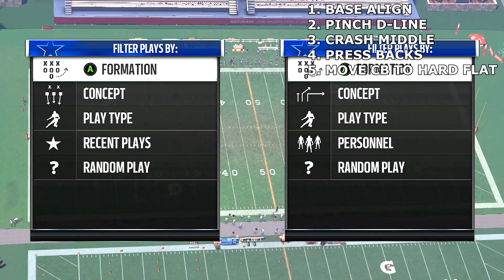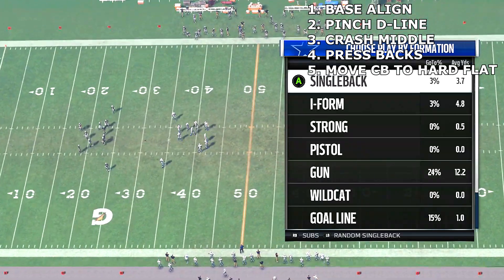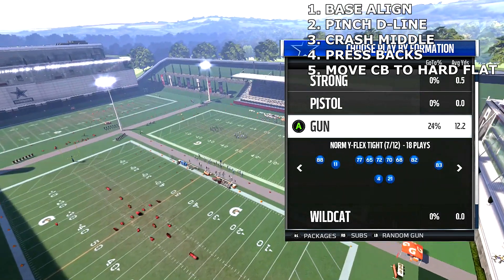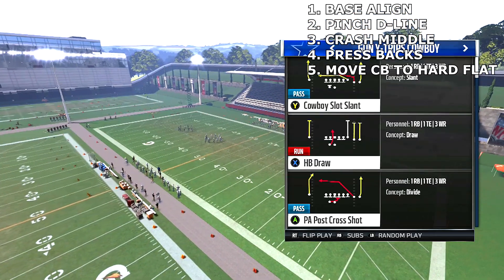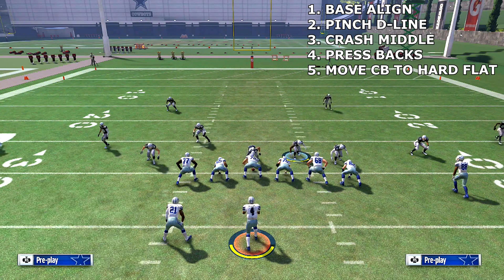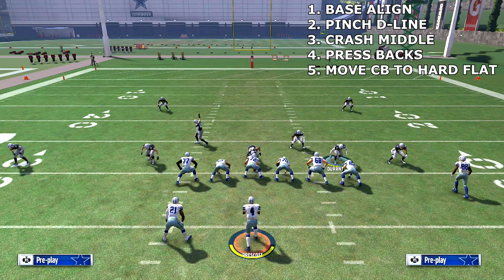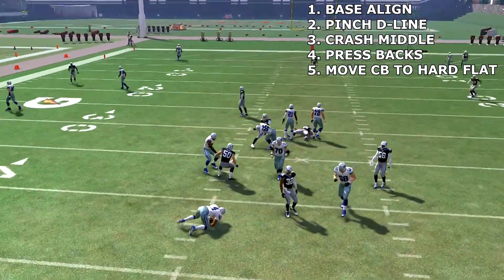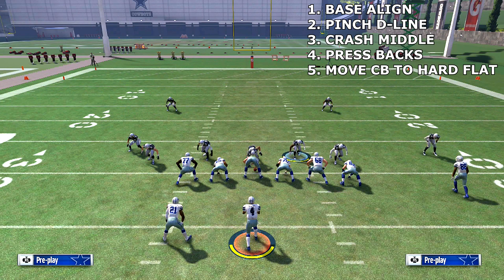You might say it's probably just that one set — maybe you're right. But we're gonna come back to the Dime 146, pick the same play, and try it against Flip Trips — Trips Cowboy. Let's do the Cowboy Slot Slam. Same thing: base align, pinch the D-line, crash the middle, press the backs, bring Skandrick over here. And there's nothing he can do — it's just gravy. Look at how fast he comes in.